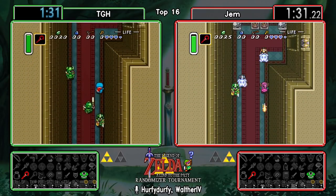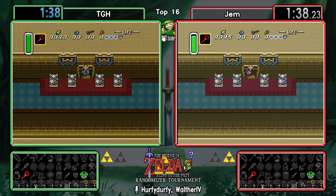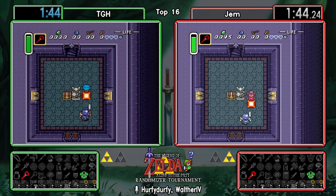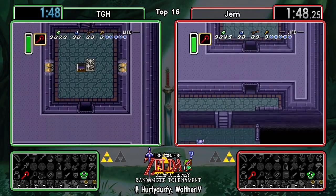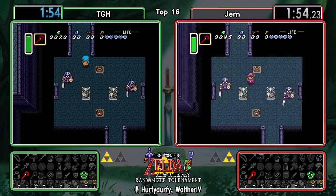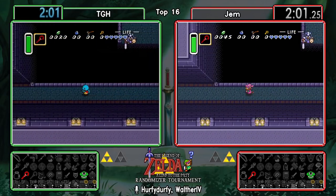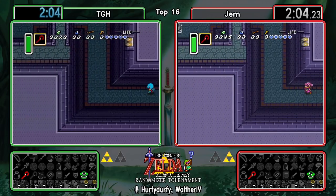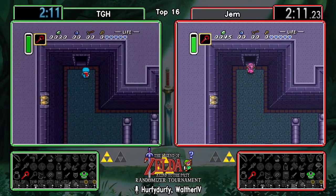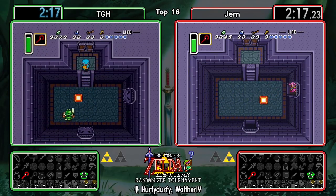No bombs so far, but both of them collecting quite a few rupees already. That's always nice in case they don't get any bombs - it lets runners have some money to buy some later. A lot of hearts so far and full heart containers too, not just heart pieces. It never hurts to get some of them early on, especially since you never know if you're gonna have to do one of those more dangerous dungeons early on.